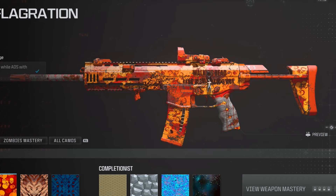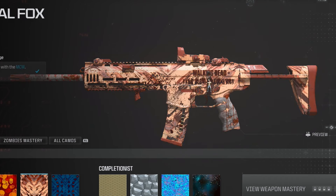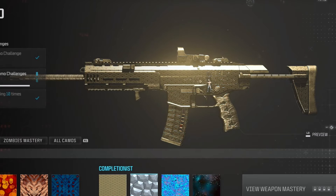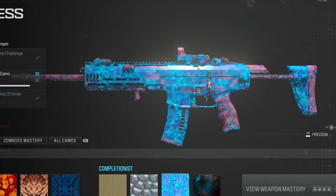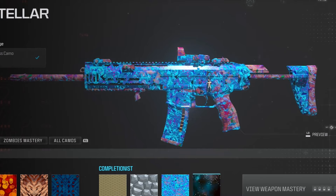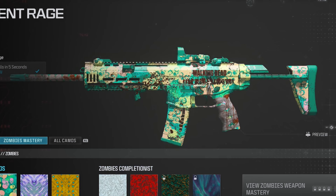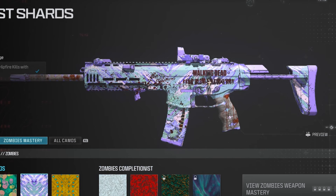Taking a look at some camos and how they affect the blueprints — just to give you an idea of what the camos would cover. Not too bad. The mastery camos do cover the effects and design unfortunately. Here are some of the zombie camos — fitting since it is a zombie show.